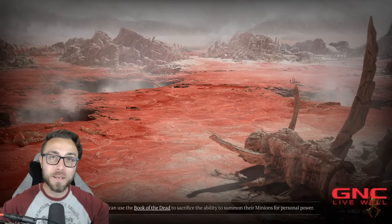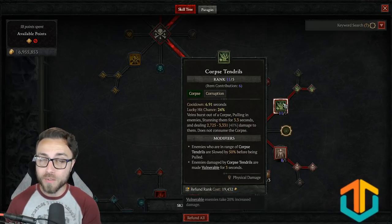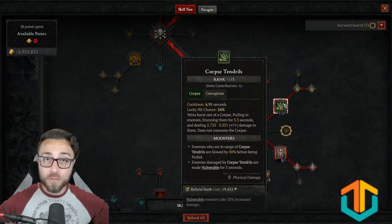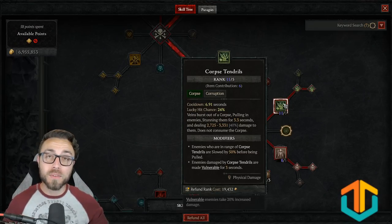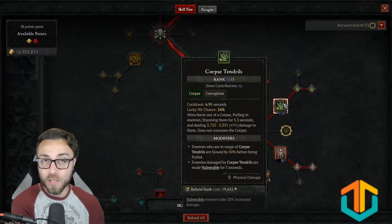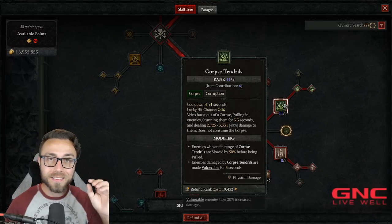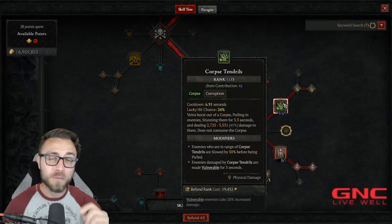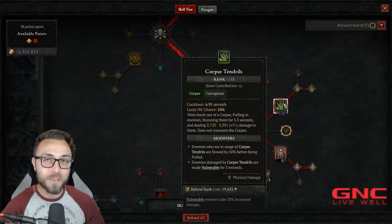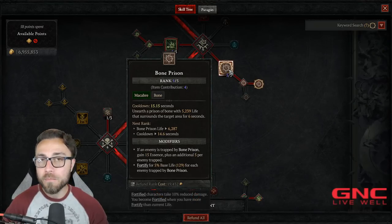The corpse explosion engine alone isn't always sufficient at high-level content to meet my resource requirements, since I'm a Bone Spirit build needing to cast at maximum essence every six seconds. So let's look at Corpse Tendrils. It doesn't consume a corpse, so I don't get the six essence from Grim Harvest, but it applies two instances of crowd control when it activates: first a slow as it rolls out, then a stun when it pulls everything in. If there are 10 targets, casting Corpse Tendrils immediately applies slow to all 10 — that's 30 essence generated. Then the pull stuns them — another 10 crowd control instances — another 30 essence. Corpse Tendrils on 10 monsters generates 60 essence total.